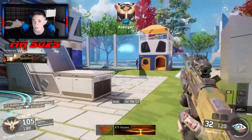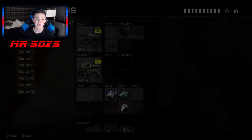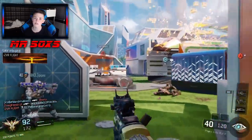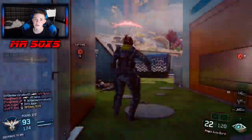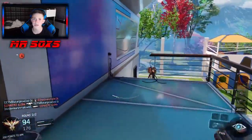For the recommended class setup, I would recommend using no sight, because the Pharaoh's iron sights are actually pretty okay. I would use Quick Draw, Rapid Fire, and Fast Mags on this weapon.